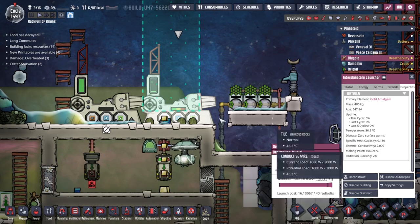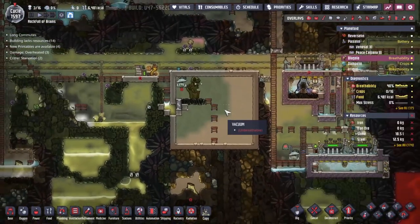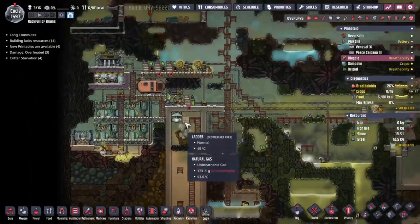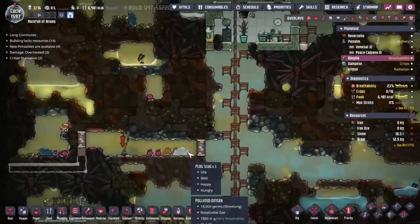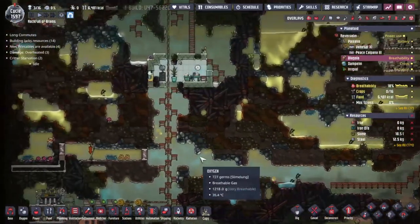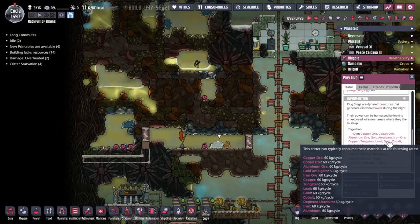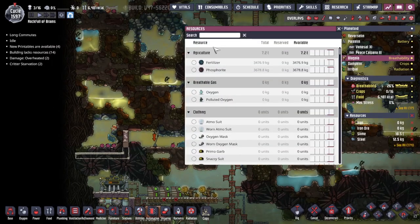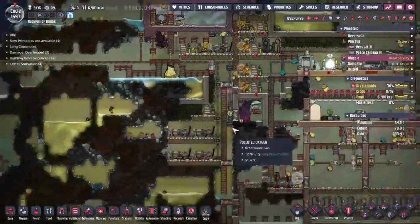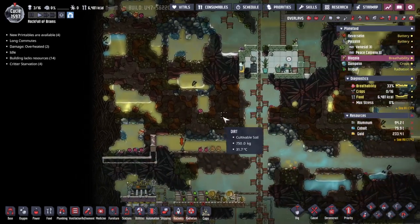The Interplanetary Launcher has not launched for five cycles — that is a problem. And the problem is coming from the fact that this natural gas geyser has gone dormant. One geyser going dormant shouldn't be the end of my system, so we need to strengthen this up. We do have access to pug slugs and I suppose we could try and do something with those, especially given all the metals we've got around. But I also feel like maybe the pips. I'm really tempted to do it.